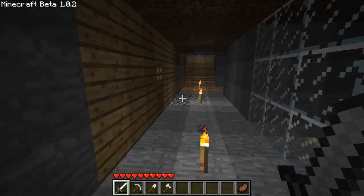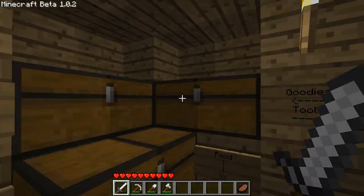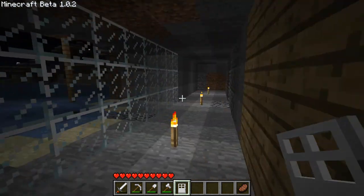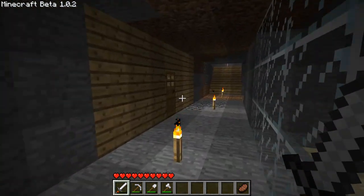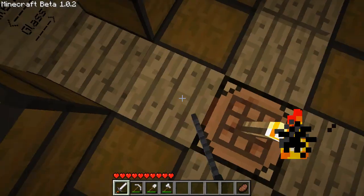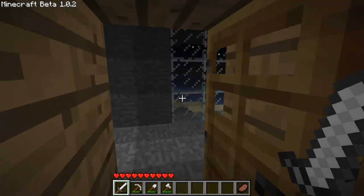I definitely don't want to build anything today. I wonder — are iron doors a thing? They are! Nice. So to go with a stone look here, I'm going to put an iron door there, and then I'm going to get some stone buttons and a pressure plate. That's not how you do stuff. Let me smelt up some stone.